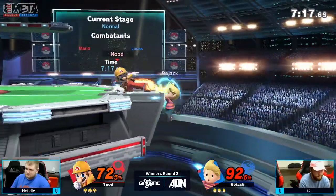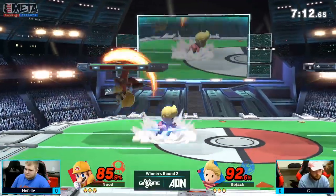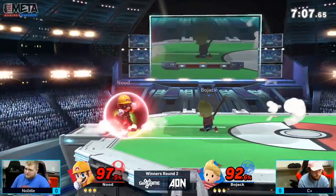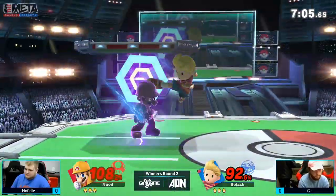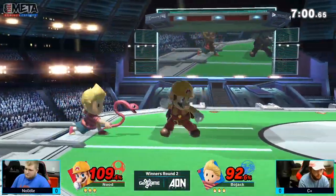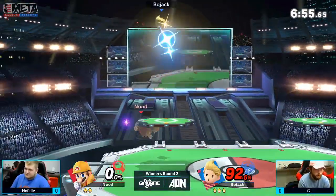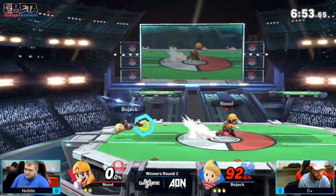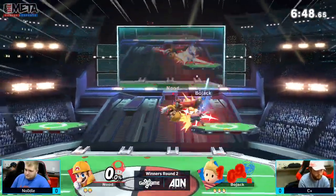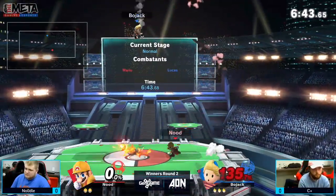C-Plus going for some sort of big read on the low recovery, but Noodles not able to take advantage of that. This feels like a mash-in match here — both of them pressing a lot of buttons. The back throw, though, that's going to take a great shield from C-Plus. Not going to get hit by that up-smash. The up-air coming out from Noodles — he's just got to take the stock here. Gets the roll read on the up-smash.